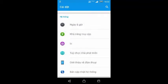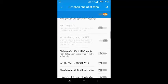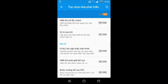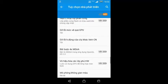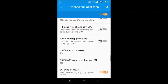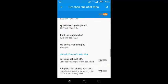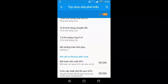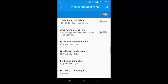Sau khi các bạn bật chế độ nhà phát triển thì vào đó, các bạn tìm đến cái dòng Bắt buộc sử dụng 4X đồ họa, tức là Bắt buộc 4X MSAA, các bạn bật nó lên. Cái này sẽ giúp GPU hoạt động tốt hơn và giúp cho game của các bạn chơi mượt hơn. Nhân tiện, ở phần này các bạn cũng có thể chỉnh các tỷ lệ animation về 0.5X để máy của các bạn trông có vẻ mượt hơn.